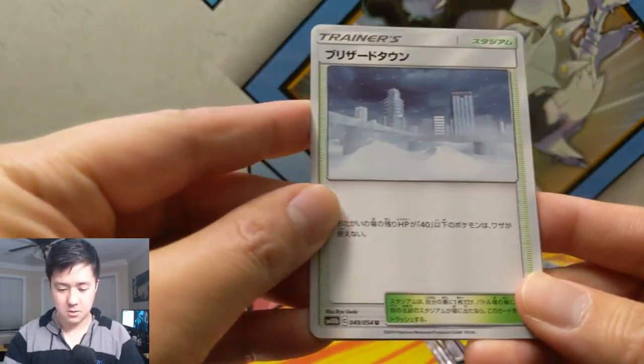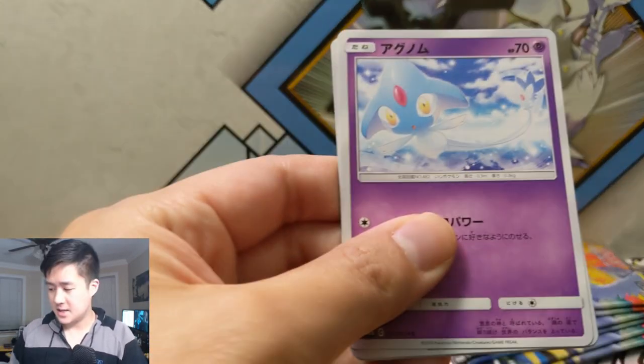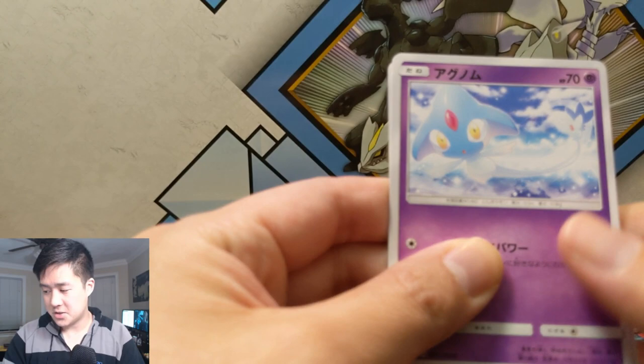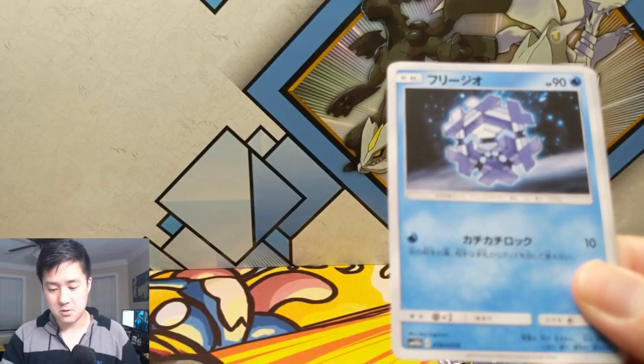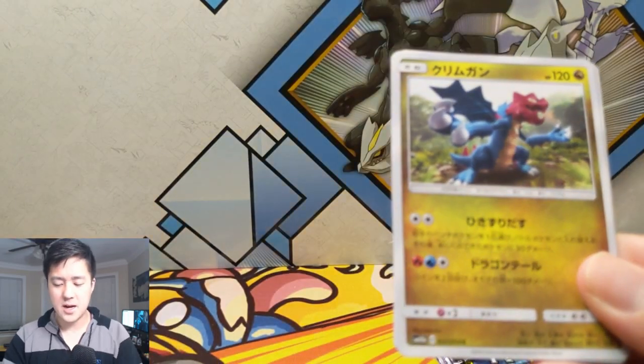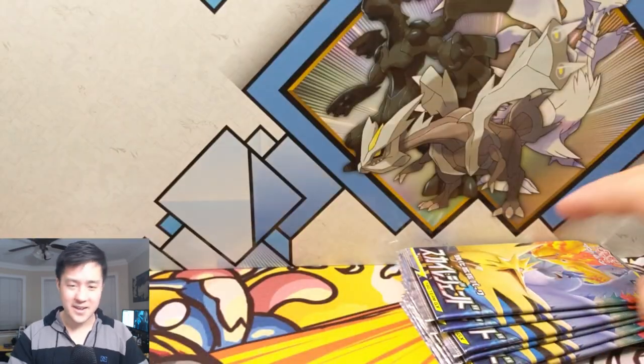All right, we got some kind of cold city — is this the Azelf? I think so. I think this was actually just dropped into Pokemon Go too. This is like a Cryogonal or something, and then a Lickilicky which is absolutely terrifying, guys.